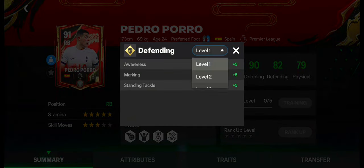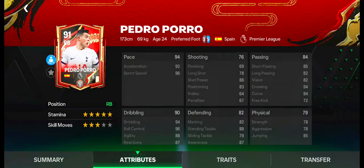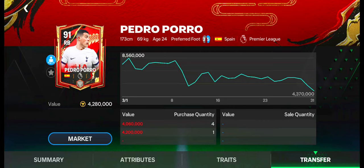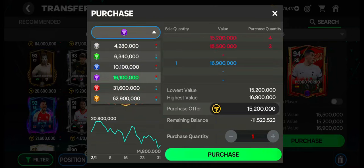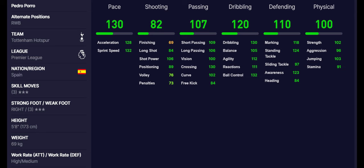Number 7: Pedro Porro. Pedro Porro has 5-star stamina and 3-star skill moves. He can also be used as right wing back. He has excellent pace, passing, dribbling, physical, and defending skills. Weakfoot is excellent. He is a complete medium all-rounder in attacking and defending. Work rates are high in attacking and medium in defending. Traits are also okay. Currently, his value is under 5 million coins. His price is now decreasing in the market. Sale quantity and purchase quantity are balanced. These are the max stats of Pedro Porro.